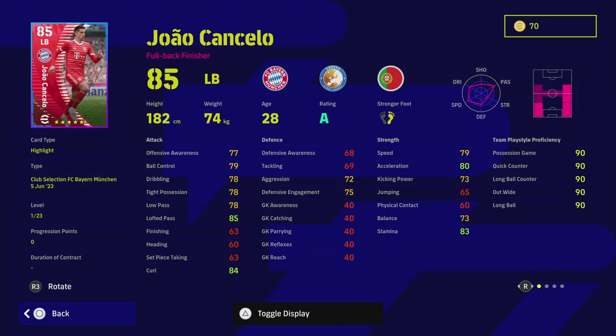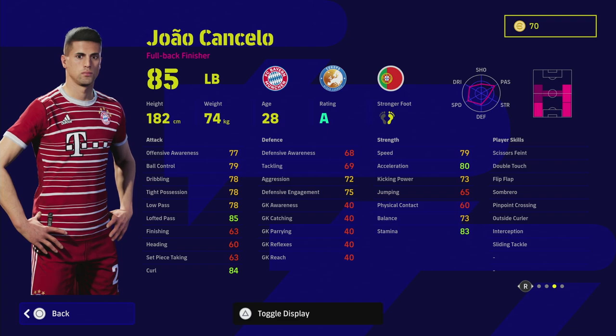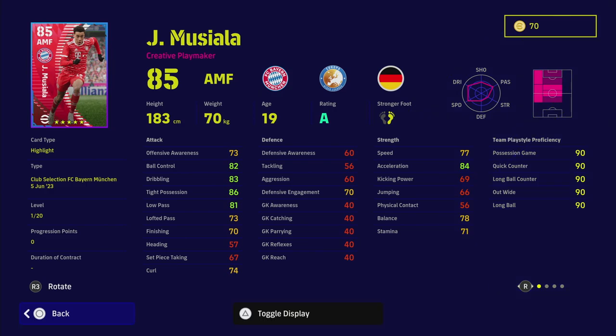Cancelo — or Joao Cancelo depending on what you want to call him — has unwavering form, interception, and double touch. He's really solid and can play left back or right back, which I love. He's on a rating this week as standard with this Bayern pack, and he's definitely one of the top players in the game. He's so aggressive on the ball even though his stats aren't the most aggressive — he's super quick and agile, able to bring the ball forward really well. Speed, acceleration, and stamina will all be up into the high 90s. Definitely recommend him.